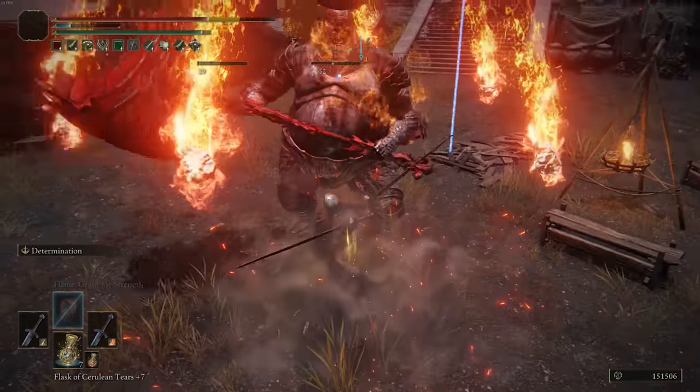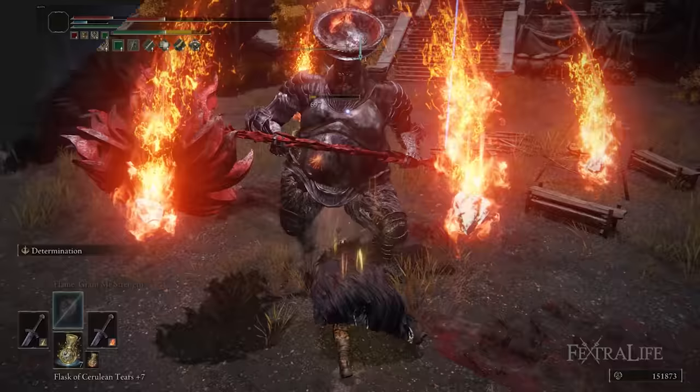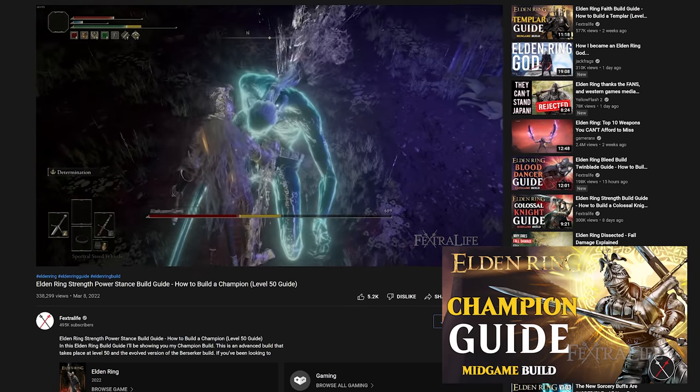In this Elden Ring video, I'm going to be showing you my Herald build, which is a level 100 version of the Champion build. So if you've been wondering how to dual wield Greatswords around level 100, watch on to find out.